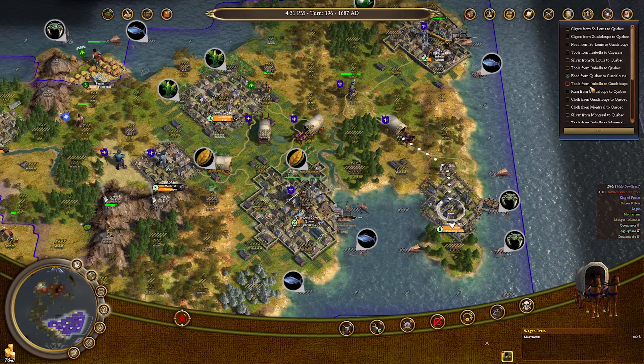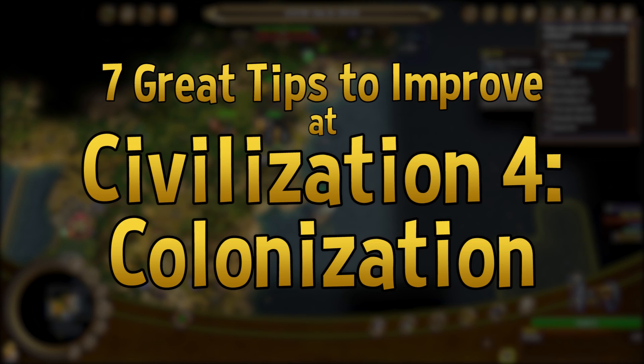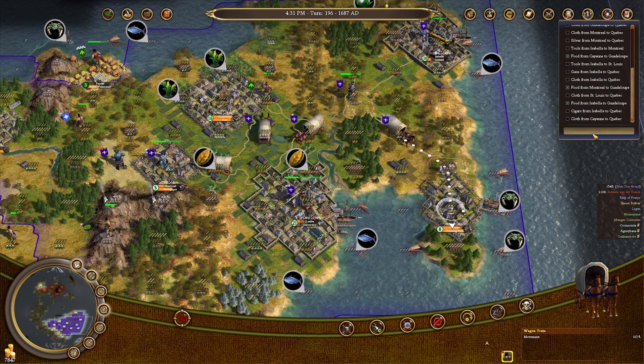Hello and welcome everybody, I'm Madrybread and these are 7 great tips to improve at Civilization IV Colonization. Tip 1: Get your population growing fast.